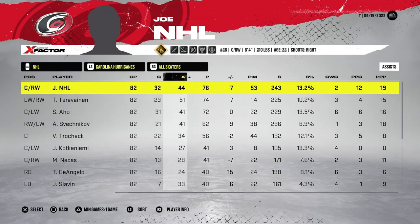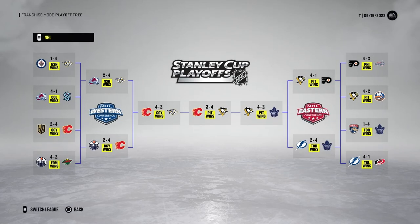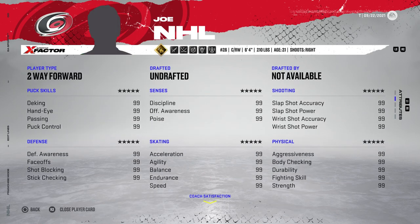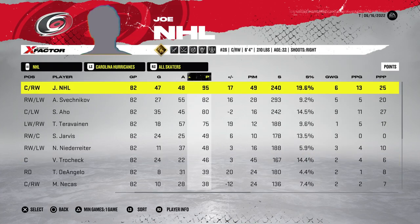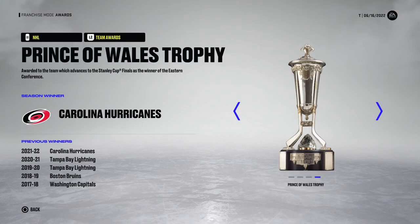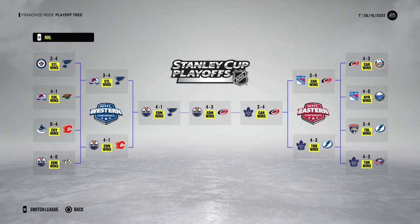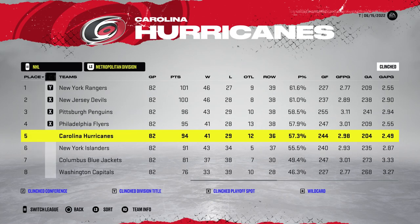Now it's time for the final player type — the Two-Way Forward. In year one the Canes finish eighth in the league, Joe NHL leads the team with 76 points, five playoff games and five points. Another Calder, but a first-round exit at the hands of Tampa Bay in five games. Year two, Carolina finishes seventh in the league with 102 points, and Joe NHL has a much better year with 95 points. 27 playoff games and 35 points with a plus 20, but they lost in seven in the Stanley Cup Finals to the Edmonton Oilers.